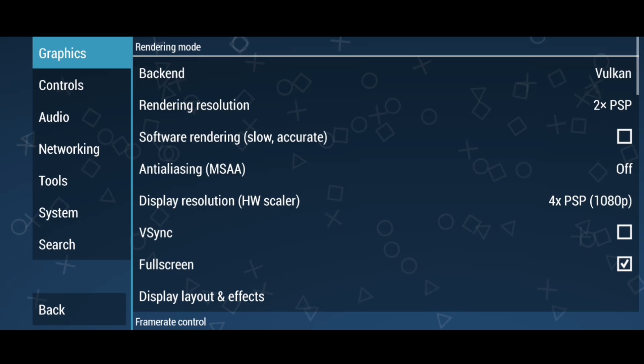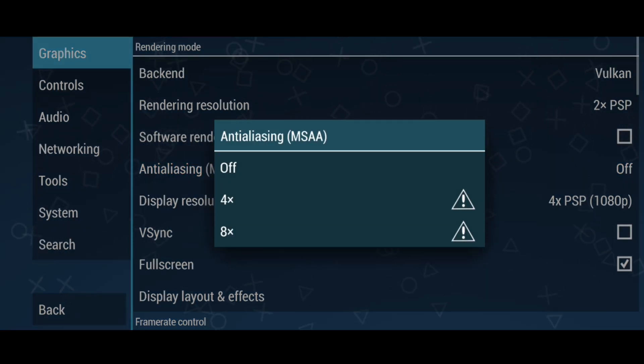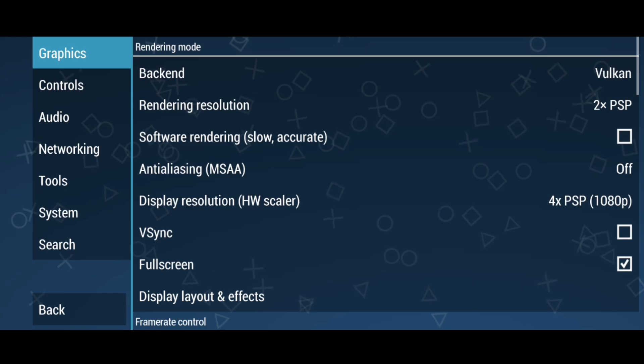First of all, there is a new option added in the rendering section called Anti-Aliasing MSAA. This option is supposed to smooth the texture, but for now it is only causing lag, so better keep it off.